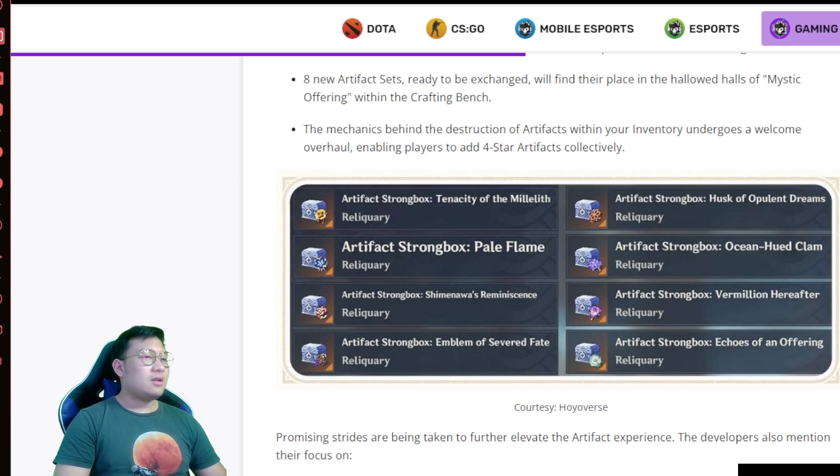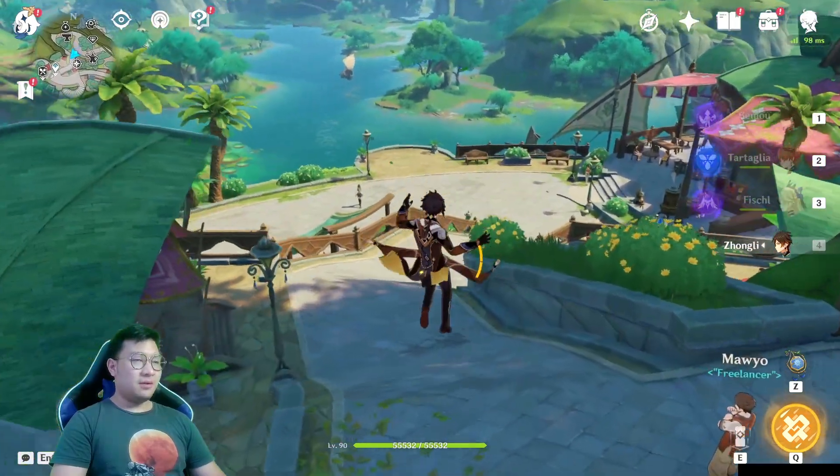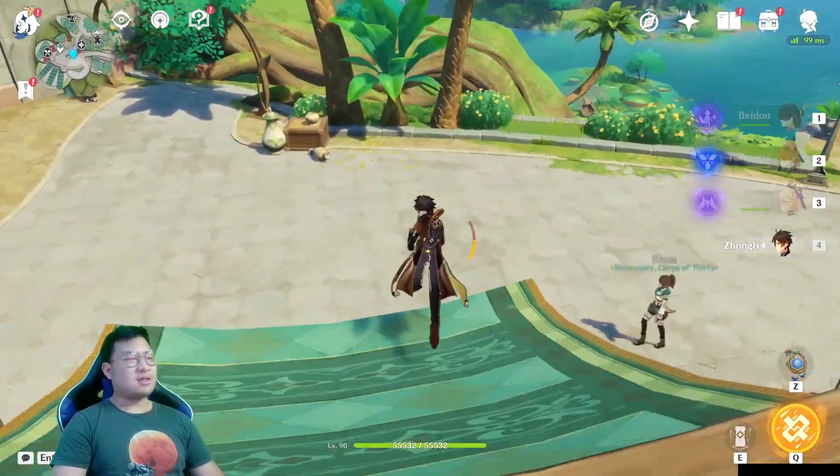For the next update, you can also use the Mystic Offering for an additional 8 artifacts, which is great for finding the best pieces for certain characters. For example, if you need healer artifacts, it's Ocean-Hued Clam — I use it for Kuki and Kokomi. For HP-based characters, Tenacity of the Millelith. For physical damage like Eula, Pale Flame. For characters like Yoimiya, Marechaussee Reminiscence. And for characters like Bennett, Beidou, and Xiangling, they all use Emblem of Severed Fate. Remember to save your resin starting from tomorrow, just before the update.